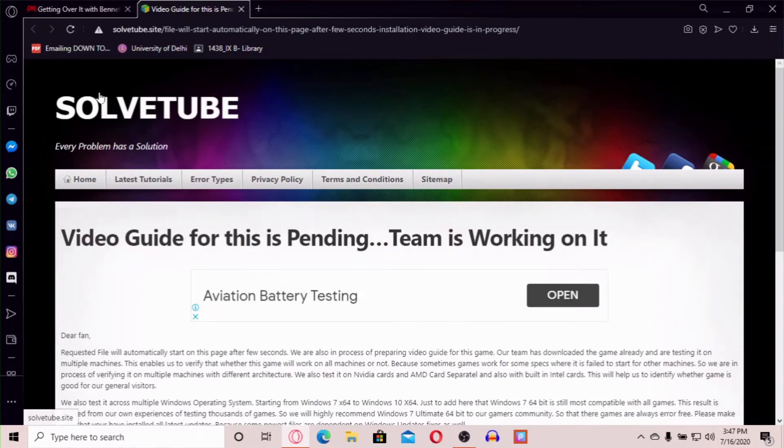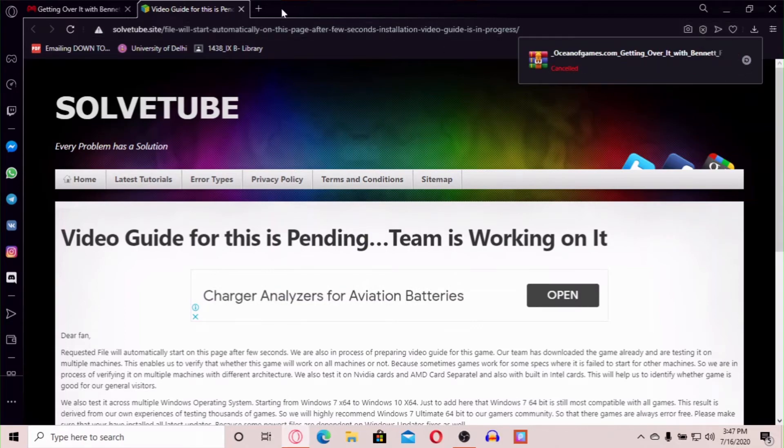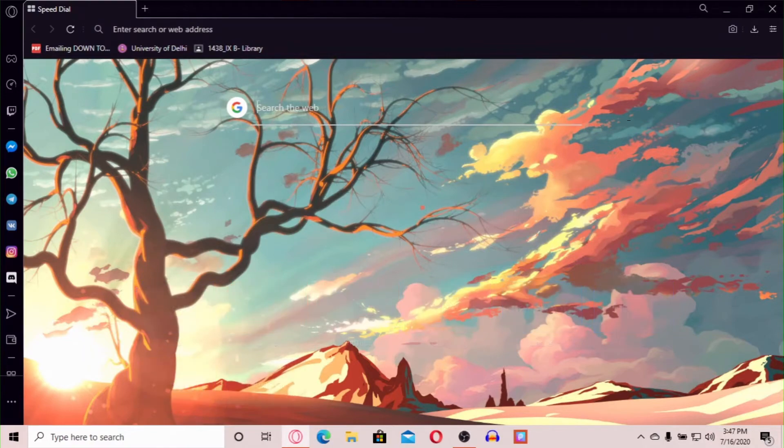Look at this — I have already been downloading so I'm not doing it again now. You will also need another app: you will need to download WinRAR.